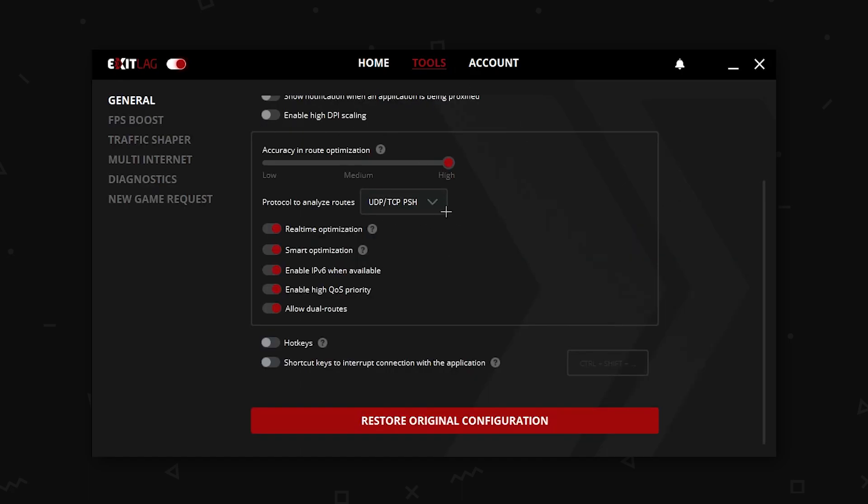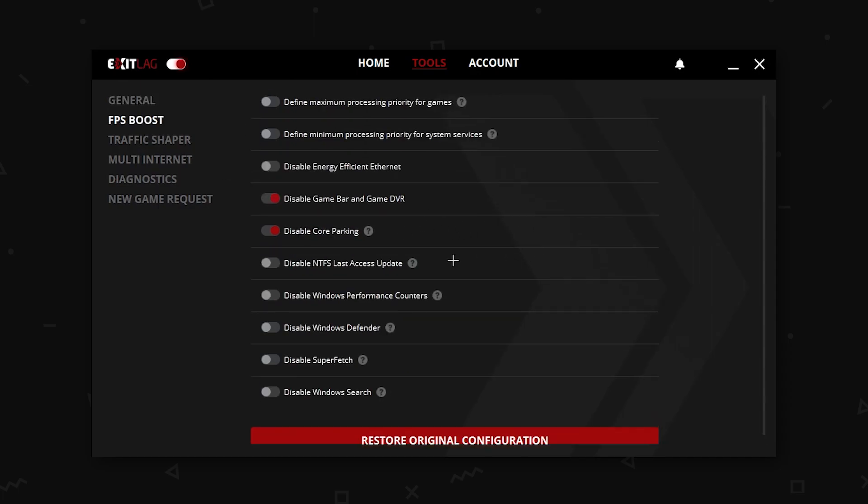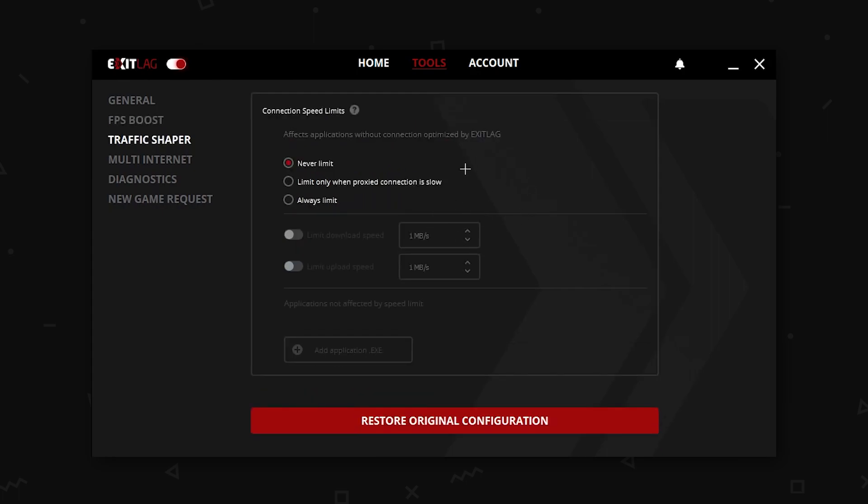After that is done, you might as well just go on FPS Boost. I have these two things enabled: Core Parking and Game Bar. No one needs Game Bar and no one needs Game DVR, so just turn that on and then you have to restart your PC. And then we have Traffic Shaper — don't use that unless you are streaming or you somehow need to use it.